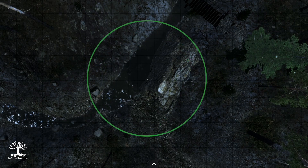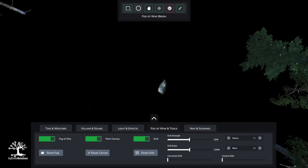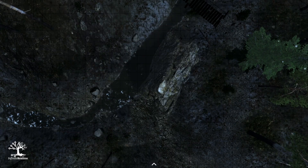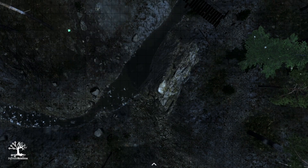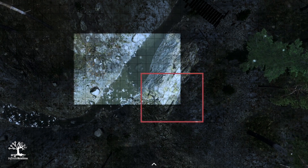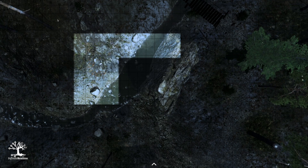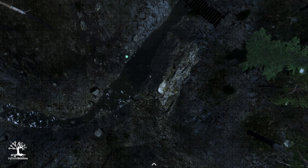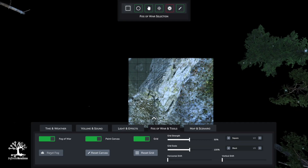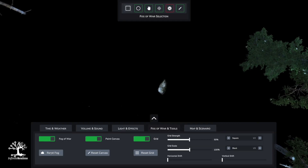You resize the brush with the mouse wheel. You also have the Fog of War select tool — you click on a point, hold and draw to uncover, or right-click to cover again. We also have the reset Fog button here, which you may know from the past. And that's basically it with the tools.